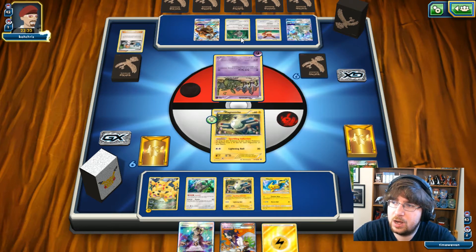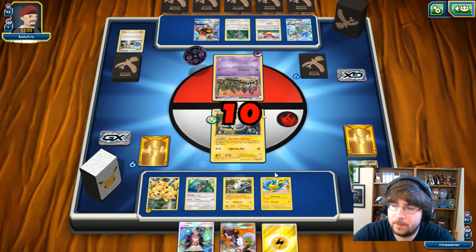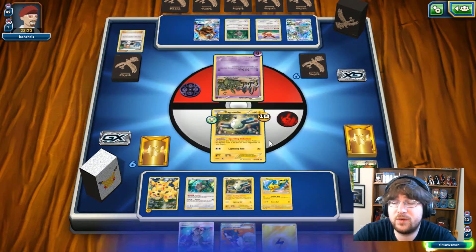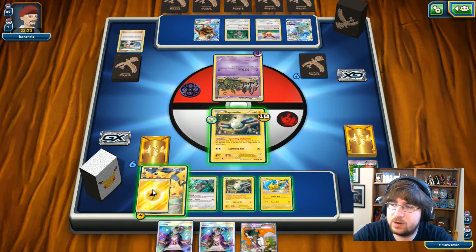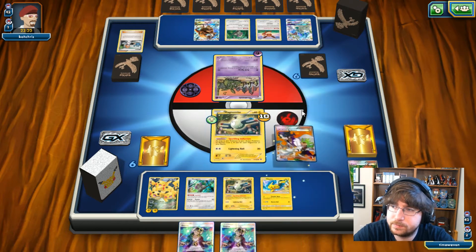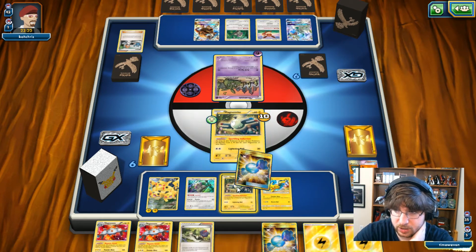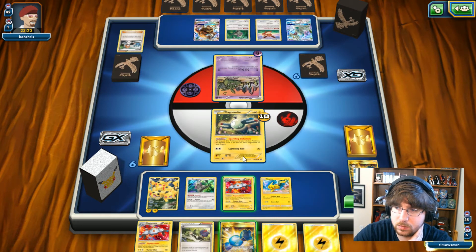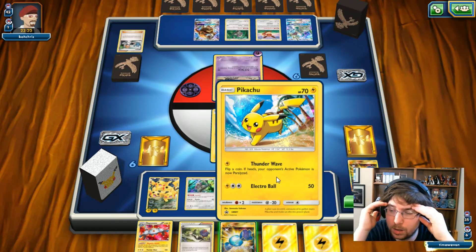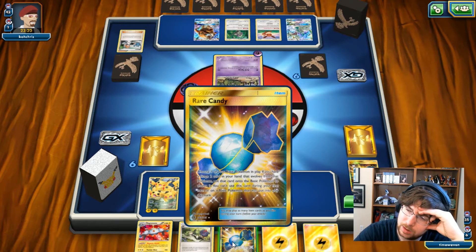He does have the Espeon. He goes for an Oranguru and has a Tauros. He just uses Acid Spray — he would have gotten my energy. Why am I getting so many Guzma when I have a Sycamore in hand? I just lost two potential Guzmas. I can at least Rare Candy. I can go into this — I just took away my retreat! I'm not thinking!